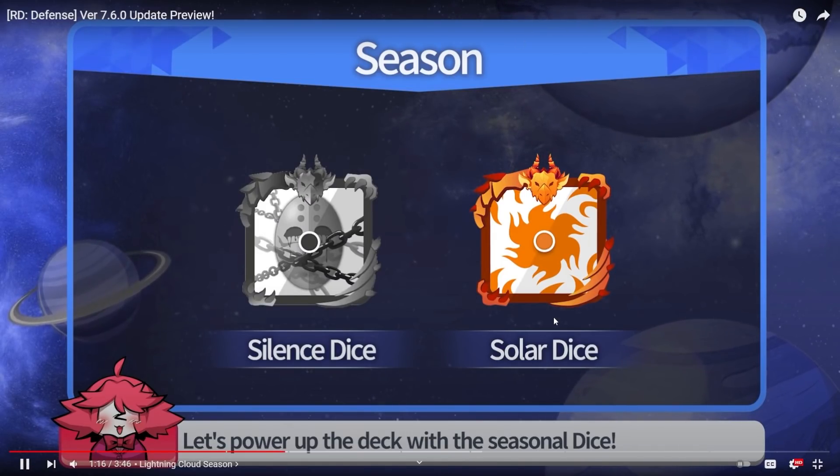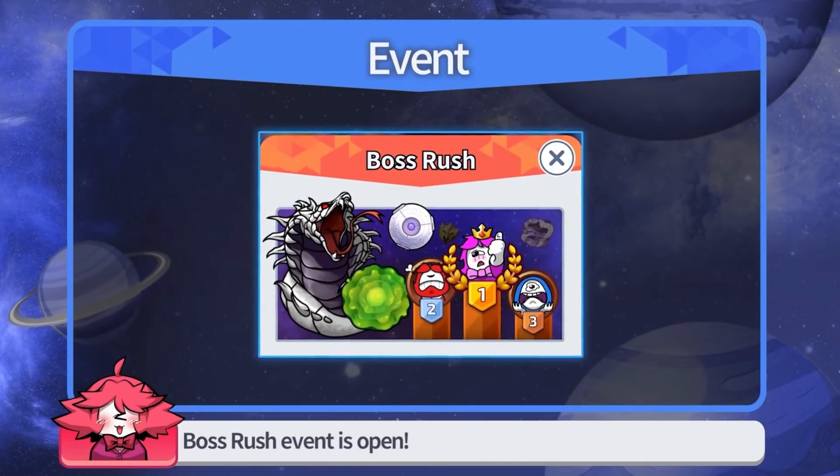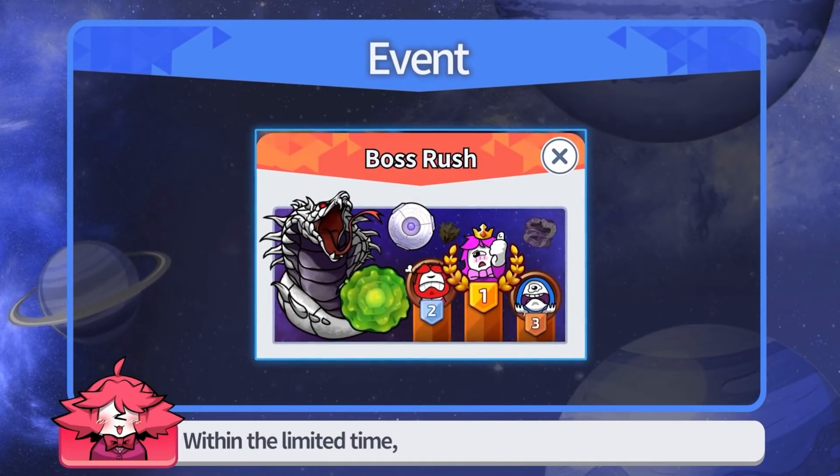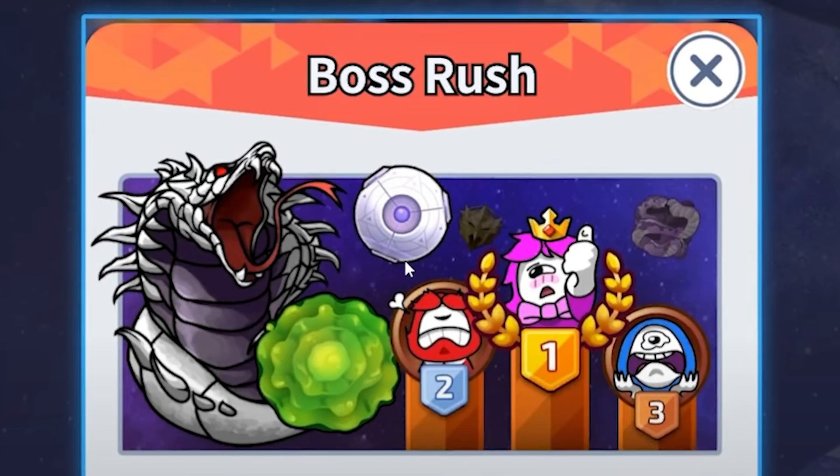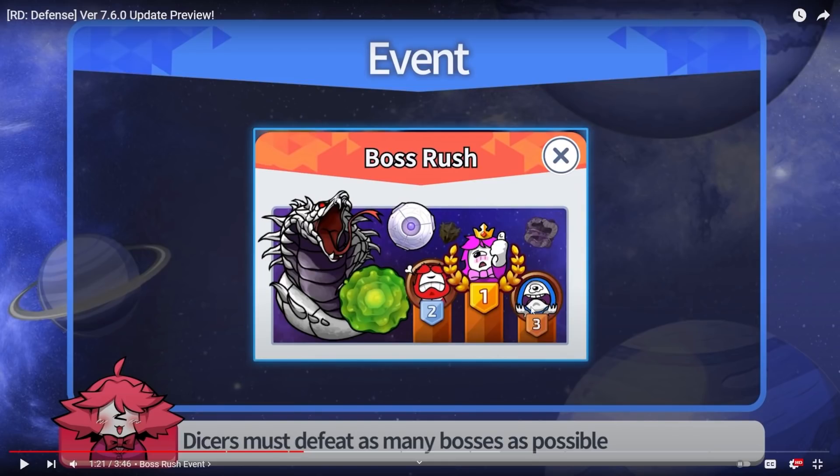Let's power up to death with the seasonal dice. Boss Rush Event is open. It looks like Basilisk is spitting out these balls — I think that's what it does in game too, but usually all we see is just spawning. In reality I think it spits them out.